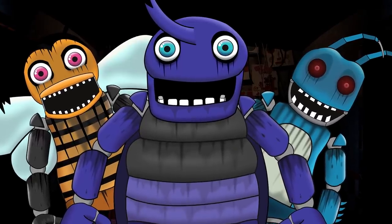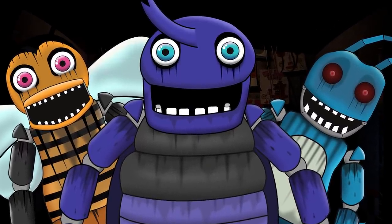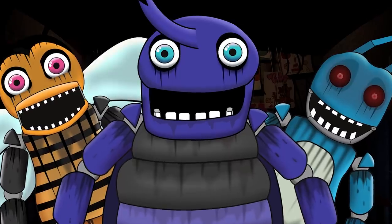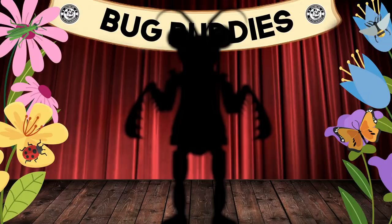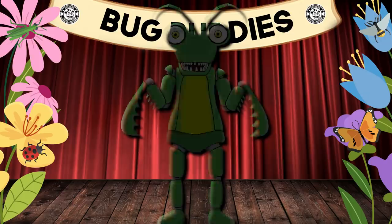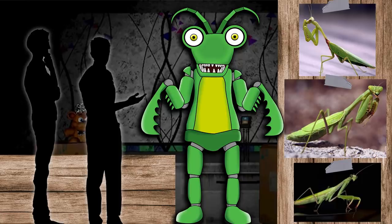All of these crazed animatronics had their own reasons to hunt down and attack the player. So far our Nightguard has done a good job of fending off all these fearsome foes. But now we come to our next character at the Insect Kingdom Pizzeria, and this character is Melvin Mantis.